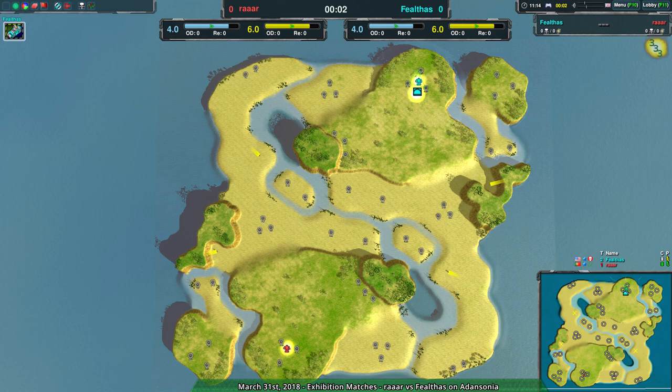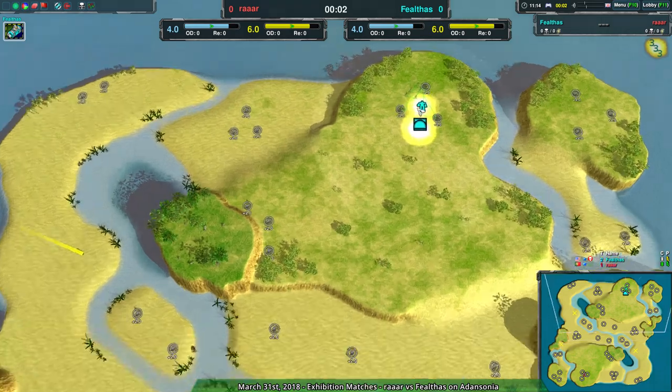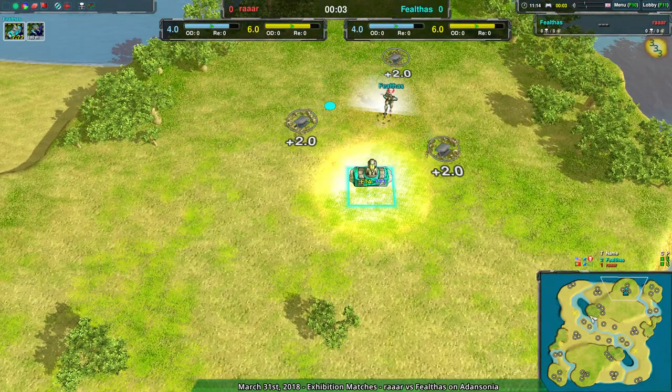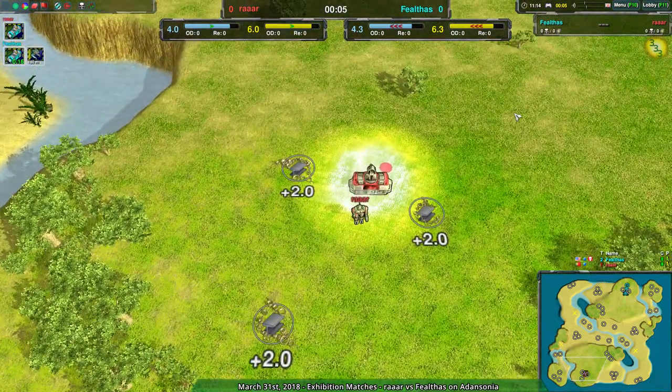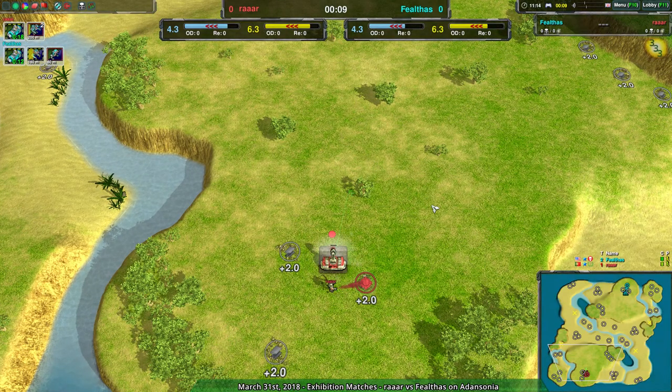Welcome back everyone to another exhibition match of Zero-K. I remain your host Dominic, or Shadow Fury, whichever you prefer. We're going to have a match between Fieldus and Rar on Adansonia. Fieldus is going for the amphib factory and Rar is going for the amphib factory as well, and I heard mention of a new strategy.